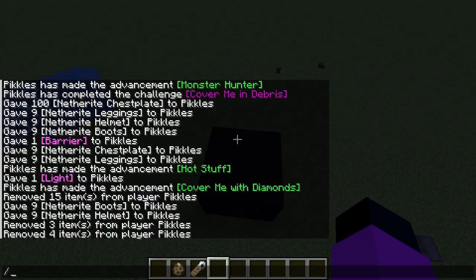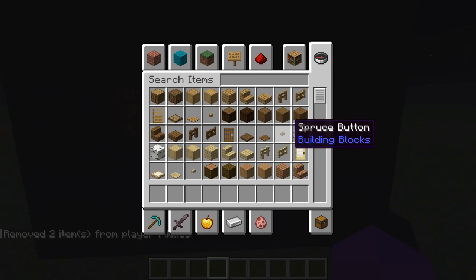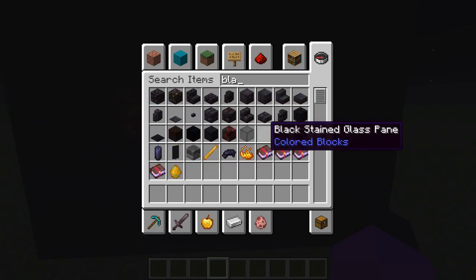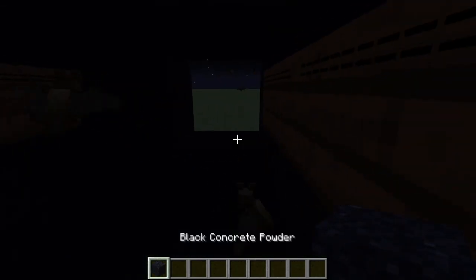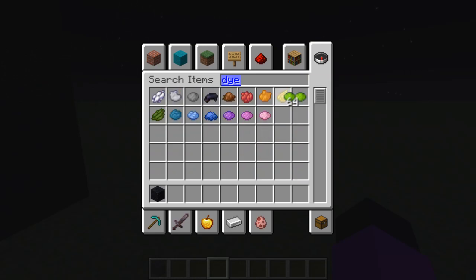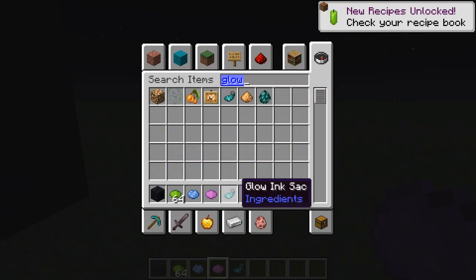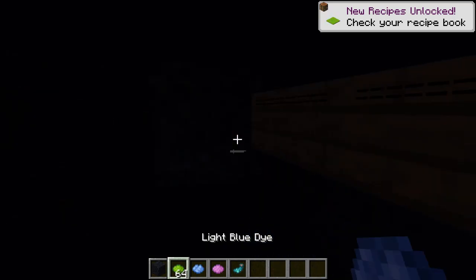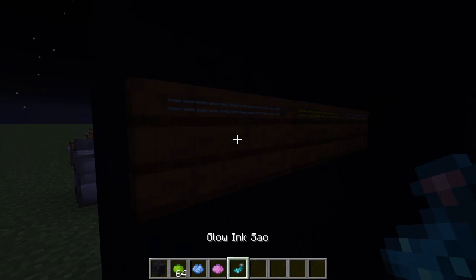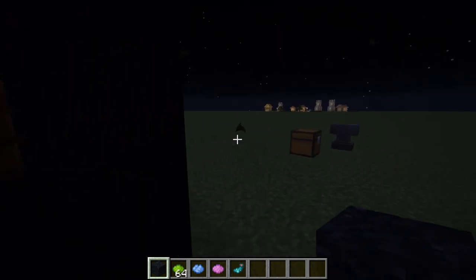Now we'll be creating LED lights — bats are already spawning in here. What I'm gonna need to create these LED lights is some dyes: lime dye, blue dye, pink dye. And then I'm gonna need a glow ink sack. Apparently I can create LED lights, so I just dye these a bunch of different colors and then combine with a glowing ink sack. And yes, it does work — you can create LED lights in Minecraft!